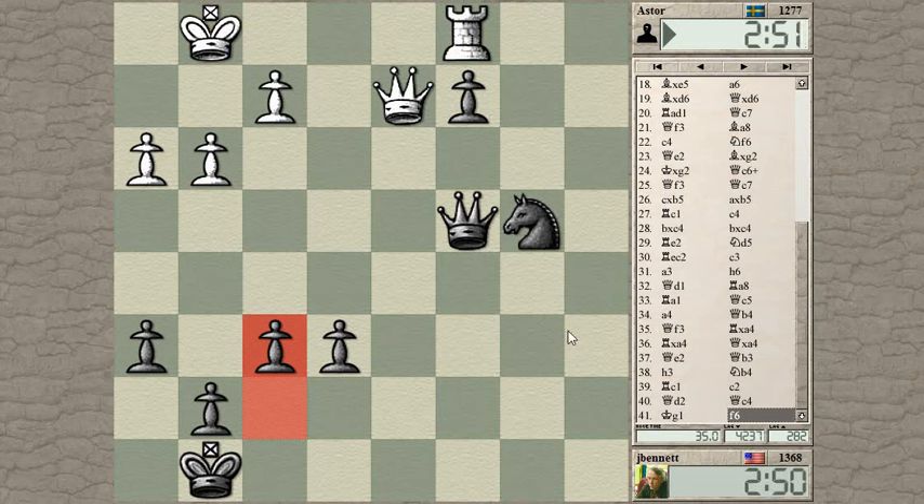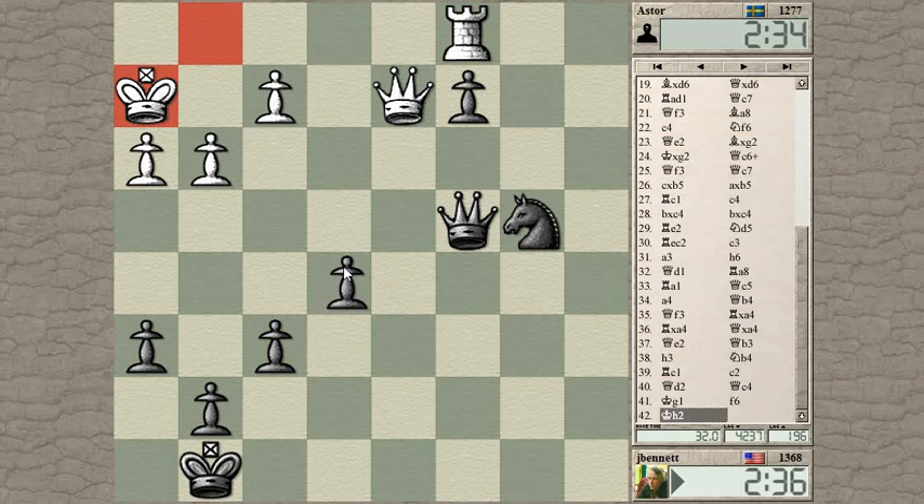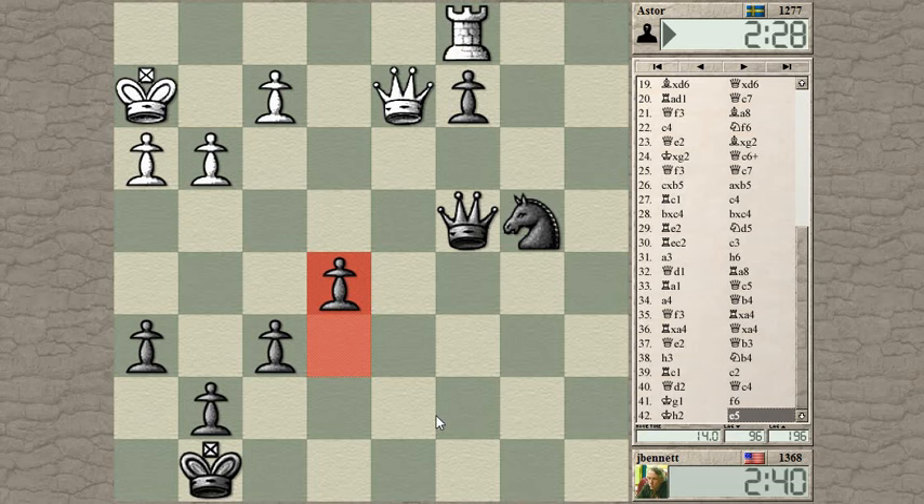The queen's still defending the e-pawn — there's this check, king can run here. If I could lure the king to f2, then knight to d3 would be check, picking up the rook — that would be an ideal scenario. Another idea is to bring my pawn all the way to e4 and play queen to this square.